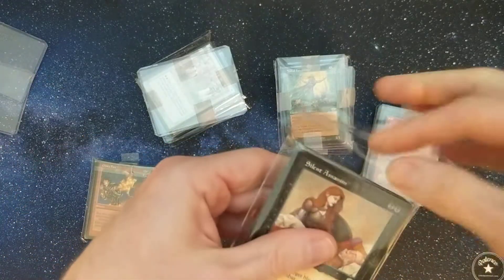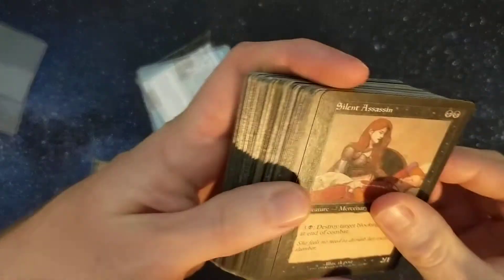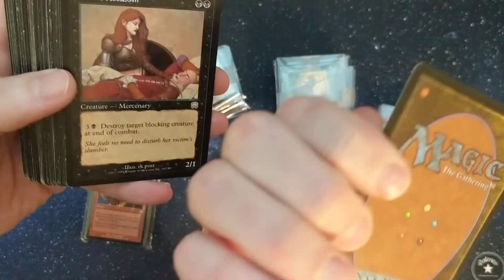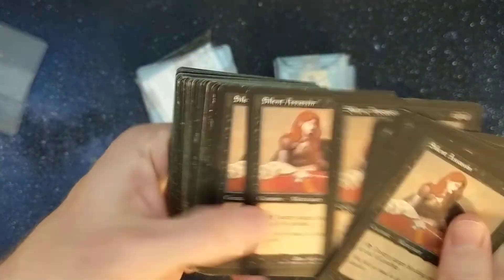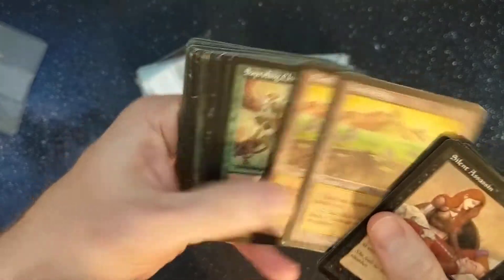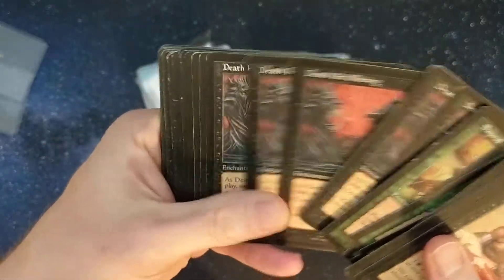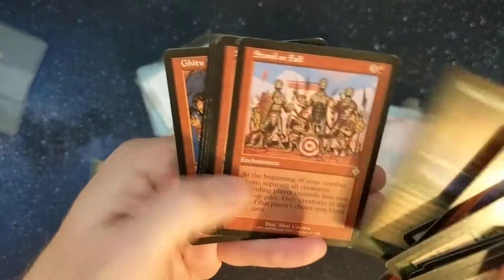Wow, look at that — that looks pack fresh. That's always so nice to see. Cards that are nearly 20 years old. Now that one's a little scratched. So I think this is going to be a bunch of rares from kind of late vintage — Urza's Saga on. I think that's what I was shopping for when I put this together.